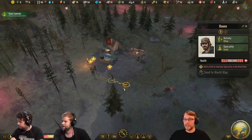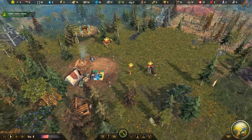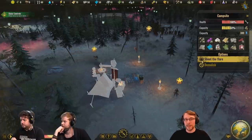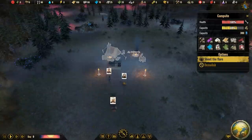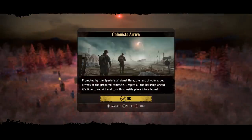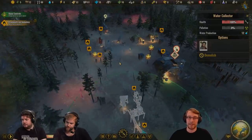Now you have basically a few options on how to progress from here. You can give orders to your specialists to gather resources, or you can also immediately shoot the flare from the campsite, which basically invites the group of colonists that you are representing with these specialists. When you go here and shoot the flare, you get your own group of colonists that arrive very shortly. You can then get started with the colony building part, and this is basically where the game continues as it has done before.